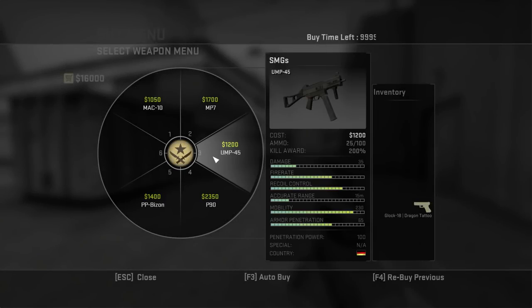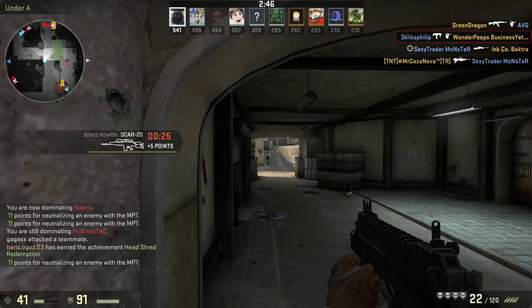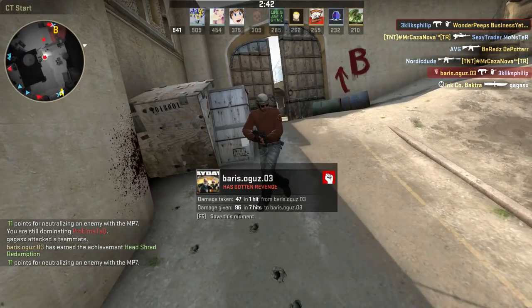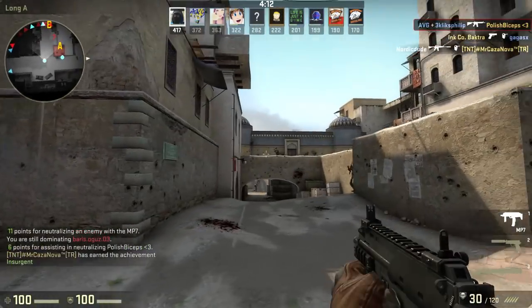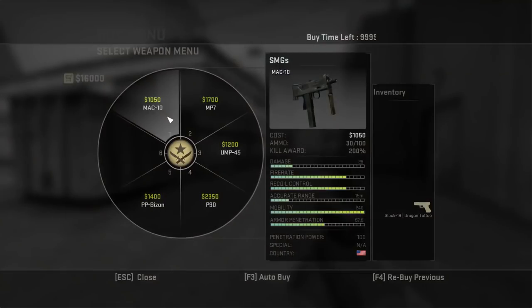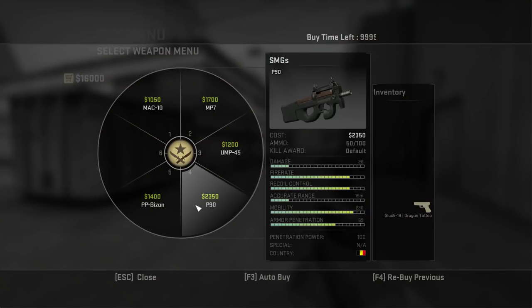SMGs combine the damage of a pistol with the fire rate of a rifle. They're often ignored in CS:GO since they're bad against armoured enemies, but they do have their uses. Their spray is easy to control, and they reward you more money than most weapons do when you kill somebody with them.